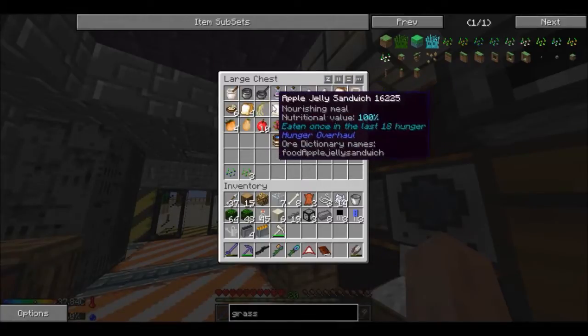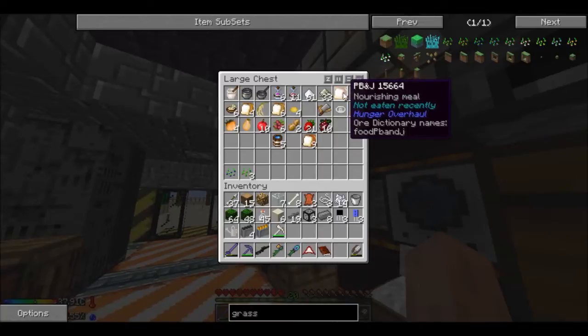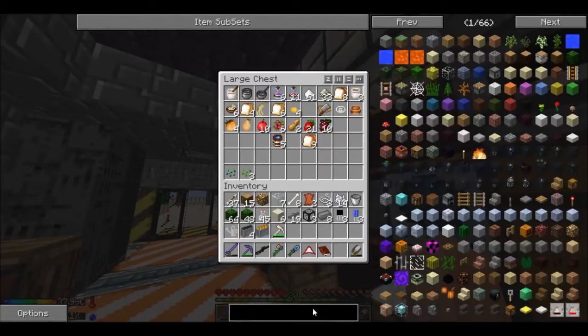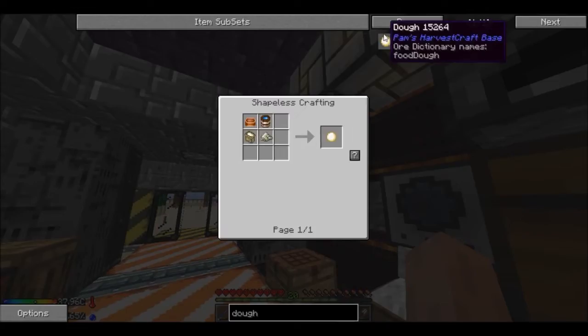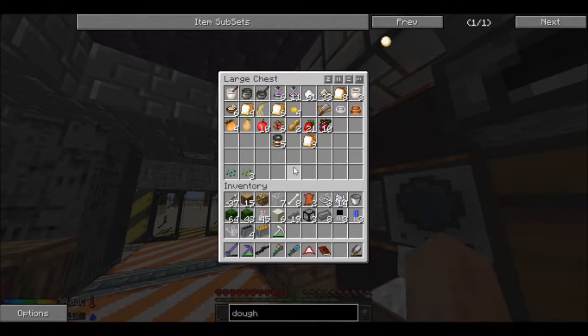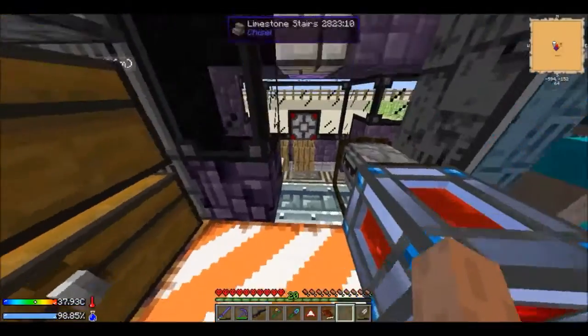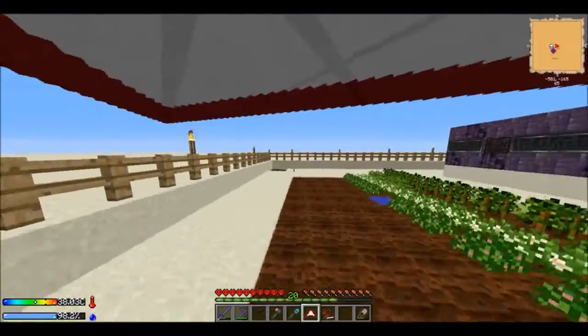How much bread do I have? I have no bread, I should get bread. Let me start cooking bread — yes, you can cook bread obviously. This thing is going to run out soon but that's fine. How do you make dough? Water, salt, flour, and mixing bowl. I'll get that later — I don't have time now, I mean I'm lazy.